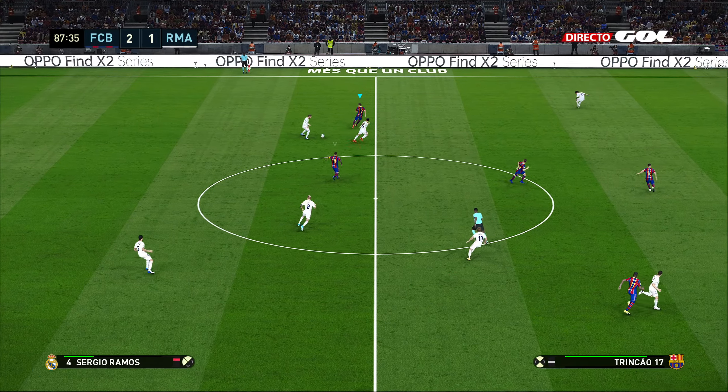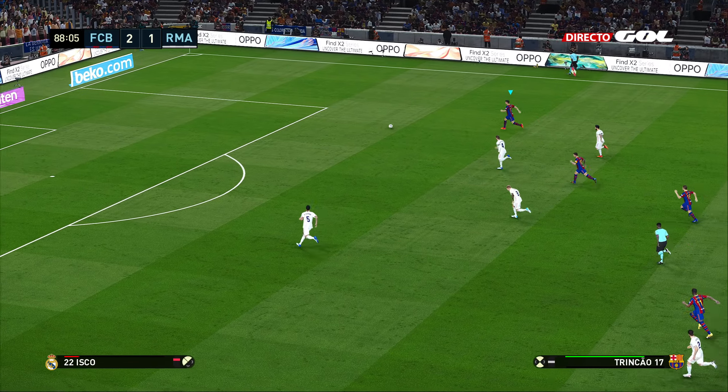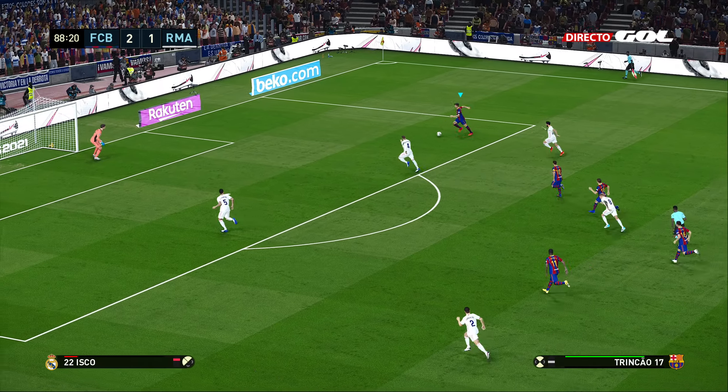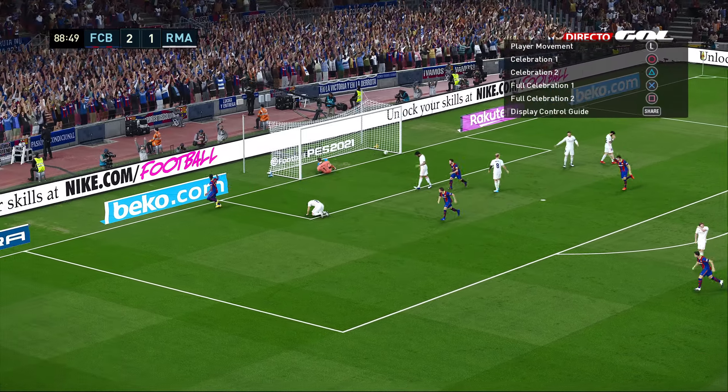Towards the end of the game, the front-line press paid dividends again with the fresh Trincao on, cutting in off the right-hand side, playing into Messi, who then plays it onto Dembele to tap into the empty net.